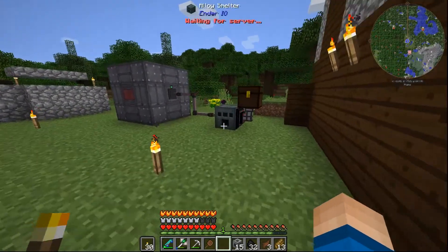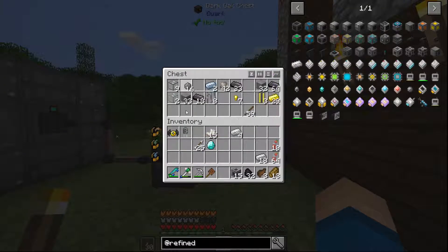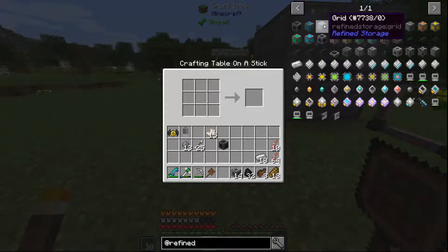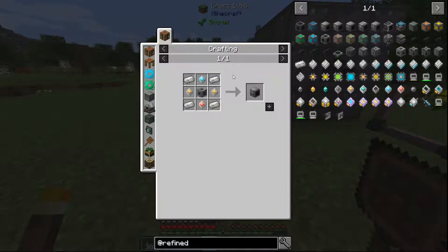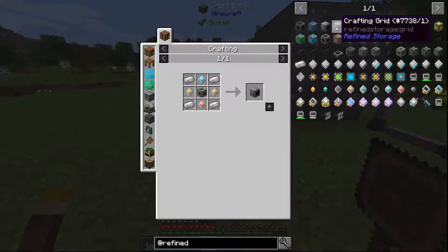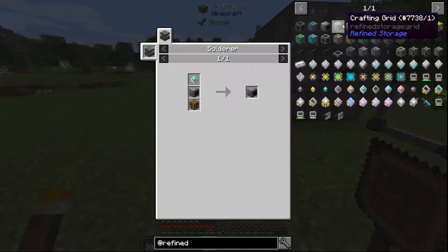Let's go see how the silicon is doing — oh, sixteen silicon, alright! Let's pull this out. We need the controller. What's the grid exactly? Pattern grid, fluid grid — do I want a crafting monitor or a crafting grid?